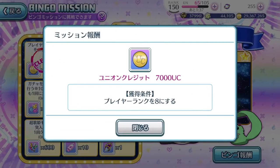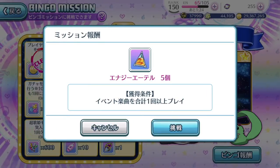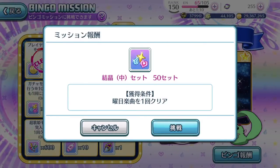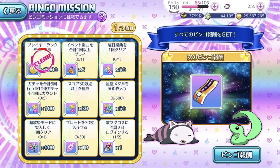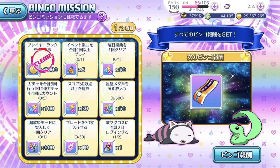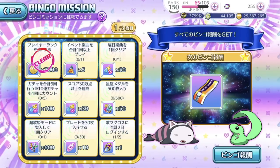The first mission is instantly cleared because my player rank is above rank 8, which is what you need to clear that particular slab. The next one basically just needs you to play an event song once. That's pretty easy to do if you are actually playing the event. If you go into the live section, there are event songs you can play to gain materials under the event tab. Play it once and you will clear this instantly — hopefully not many of you are stuck on this one while grinding the event, since those event songs also give important materials to power up the episode plates from daily free pools.